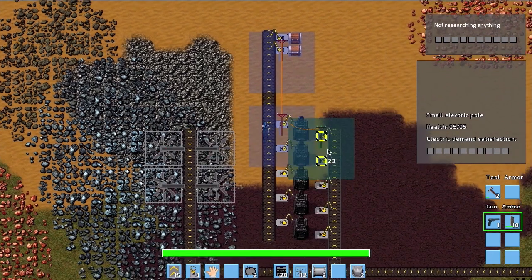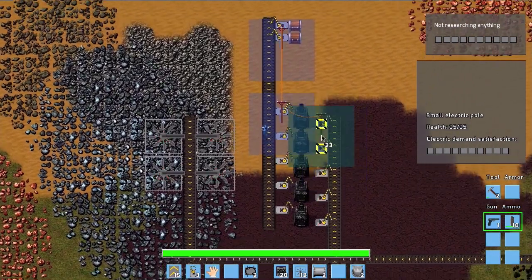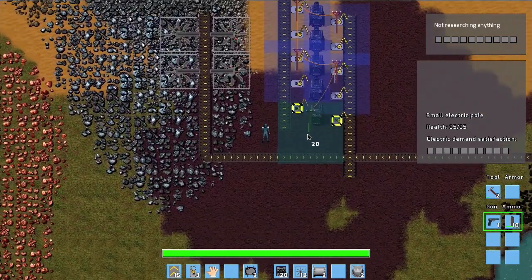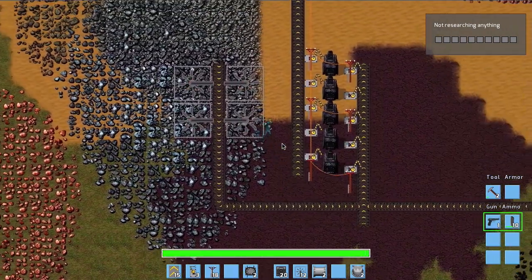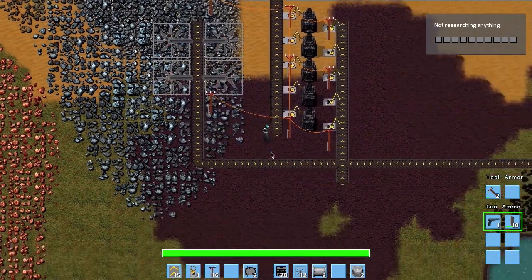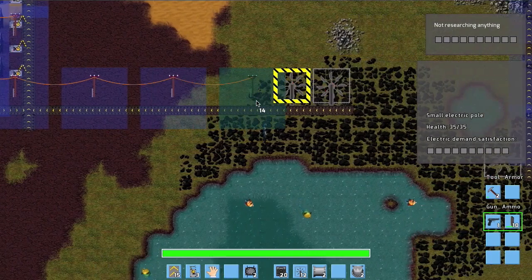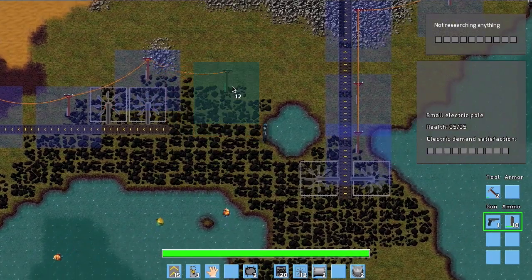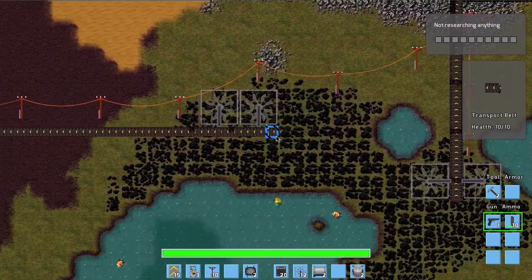We are building electric poles. The yellow highlight means your building placement is valid but you are too far away, so you need to get closer. We connect the furnaces and inserters to electricity — inserters are the ones that need power — and then connect the iron mines and the coal mining site to our small power plant. Now everything is connected in one network.